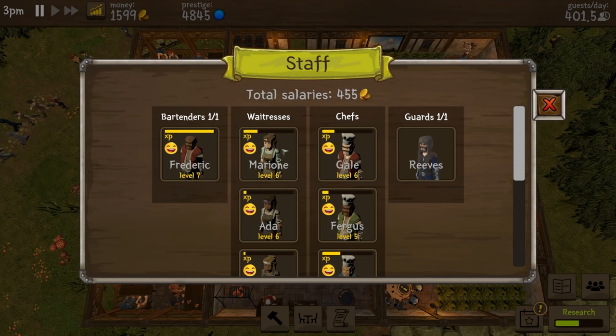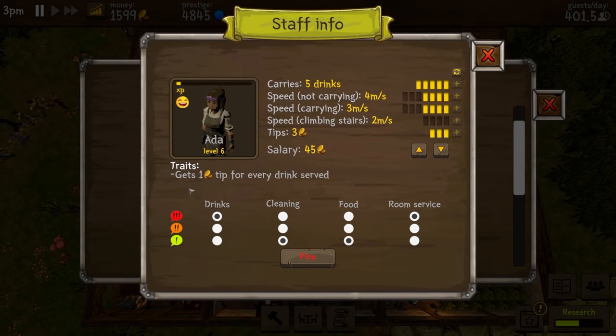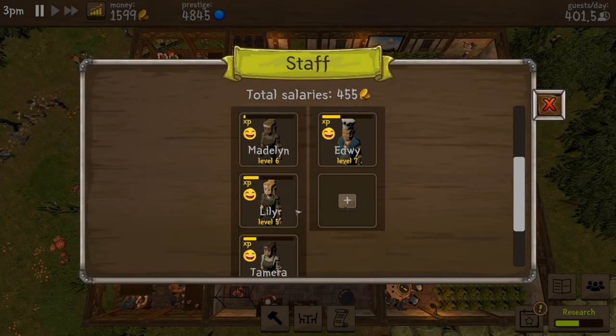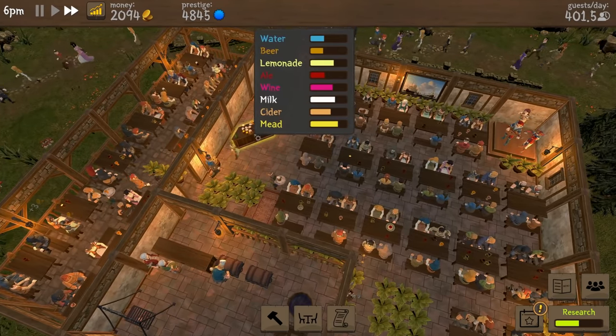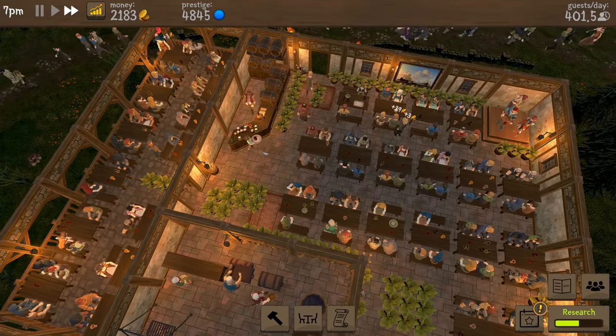I think I need to prioritize the waitresses because I don't think it's actually the plants — the plants are probably fine. I need to go through and prioritize people for what they're good at. You have people that bus tables, people that deliver drinks, and people that bring food. One person is more in the middle — more on cleaning, less on drinks and food because they don't have anything particularly better. You get a tip for every drink served so obviously max out drinks for that person. Another person gets five tip for every food served, so I don't want her carrying drinks — I want her delivering food faster.